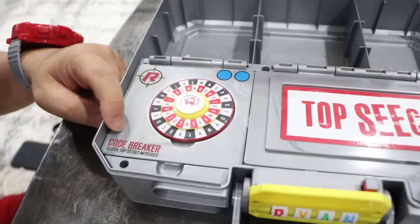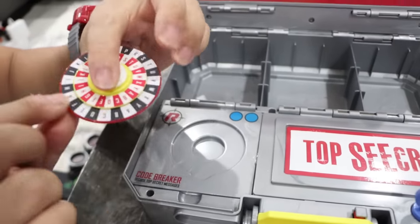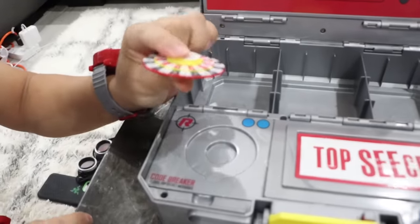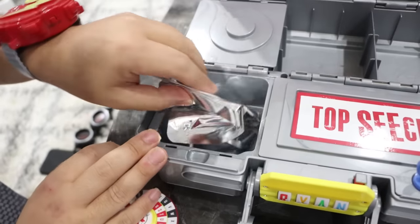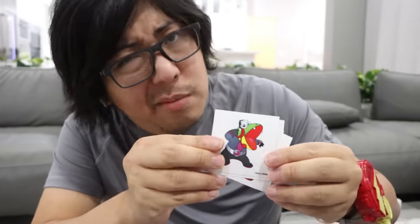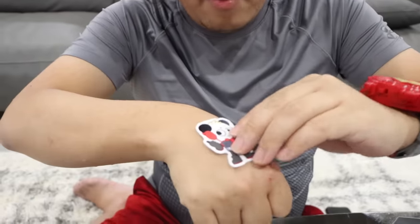It's a code breaker! Like a fidget spinner, but with a code on it. Open it. Whoa, check this out — it's Super Spy stickers! Spy Combo, Spy Gil, Spy Gus, Spy Gil again, and Combo. I'm gonna put the Combo sticker on me and save the rest.